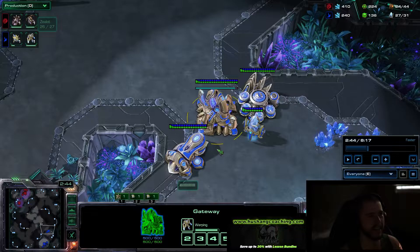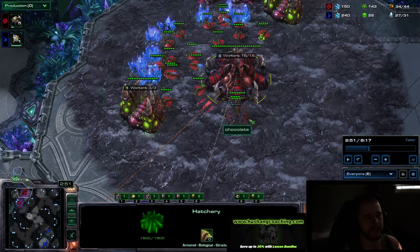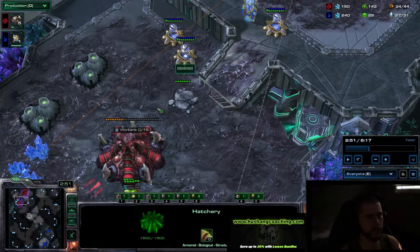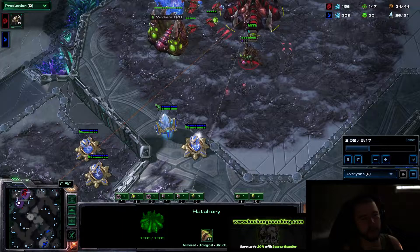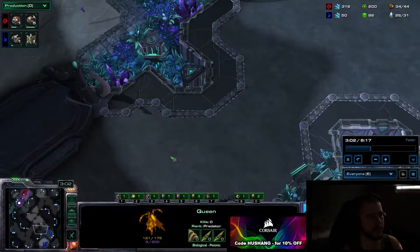I'm also making a queen, which is pretty important to this strategy. It's actually not really for injects - it's more for creep. Sometimes they make a robo down here or some gates with stalkers, and it helps a ton if you have creep really quickly. Even later in the game when they go void ray follow-up, you really want to have lots of creep. So I think this is quite important.